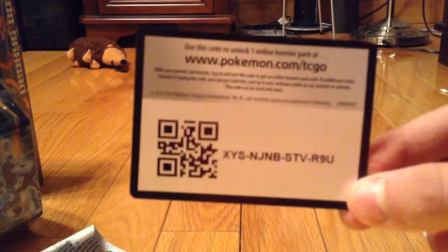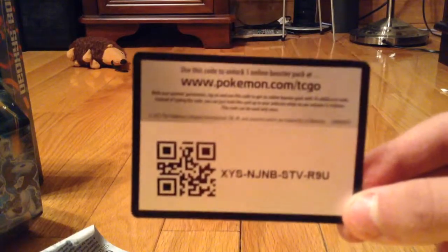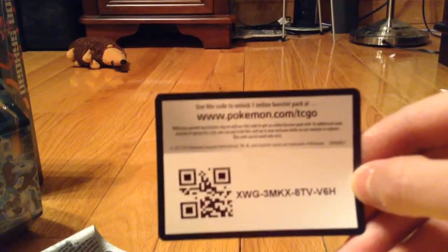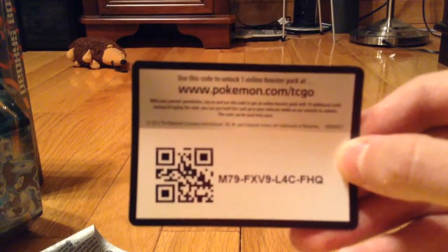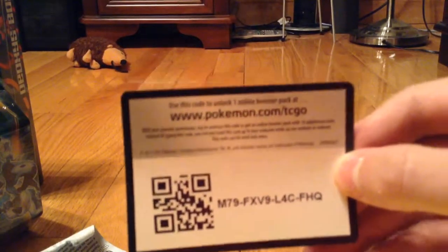The first code: X, Y, S, N, J, N, B, S, T, V, R, 9, U. Second code: X, W, G, 3, M, K, X, 8, T, V, V, V, 6, H. And then the final one: M, 7, 9, F, X, V, 9, L, 4, C, F, H, Q.